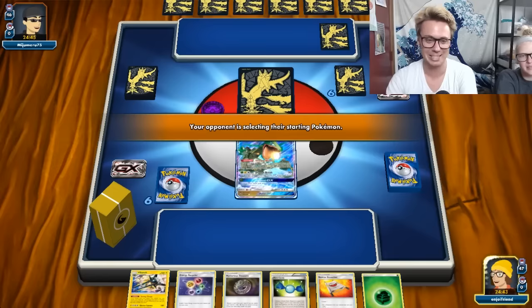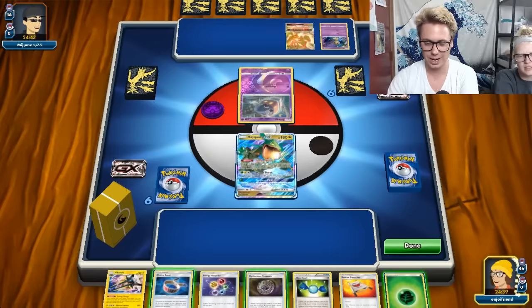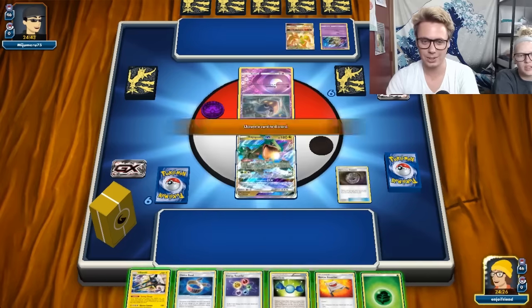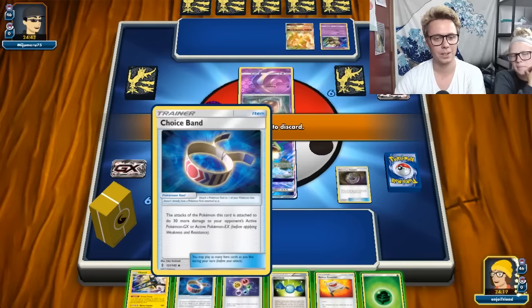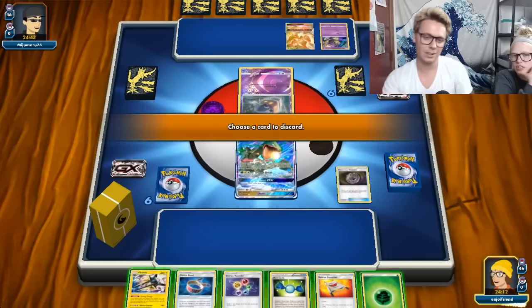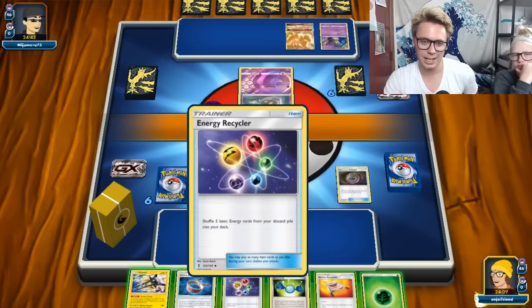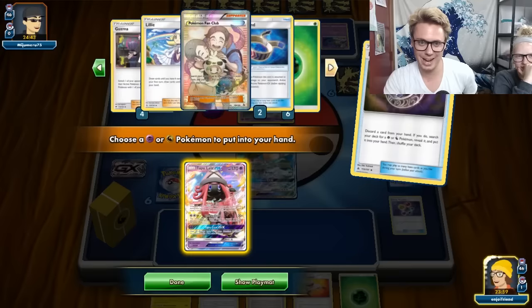We need to turn this Mysterious Treasure into a Grubbin stat. I've got a Choice Band. I can't Tempest yet. I need to get rid of cards - probably the energy recycler. Then I'll go get Lele and hopefully find my Fan Club - there he is! We're going to get Fan Club and then attach to the active and just be able to attack. Maybe Choice Band was the card to get because I could just start attacking turn two.